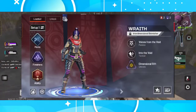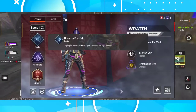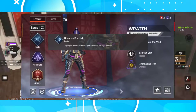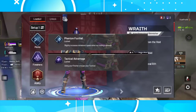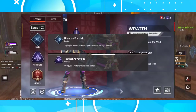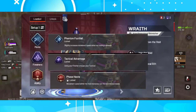Now let's move to Wraith. I will focus on increased movement speed, so for the perks I will choose Phantom Football, which slightly increases movement speed when not holding a weapon — great for pushing enemies, quick repositioning, or escaping dangerous situations. For the finisher I'll go for Tactical Advantage, using your finisher to charge your tactical. For the ability, I'm going with Void Haste — movement speed within the void increases, but the duration decreases.